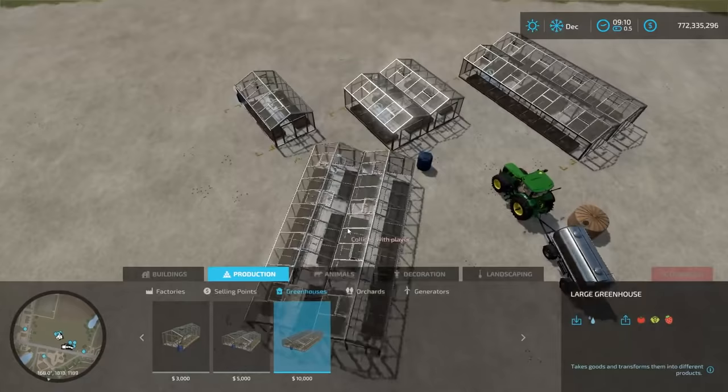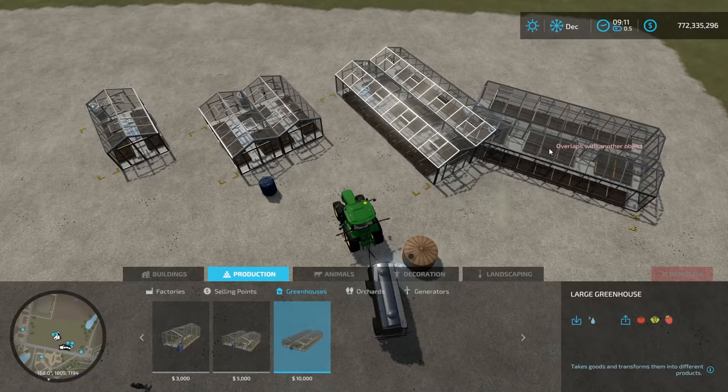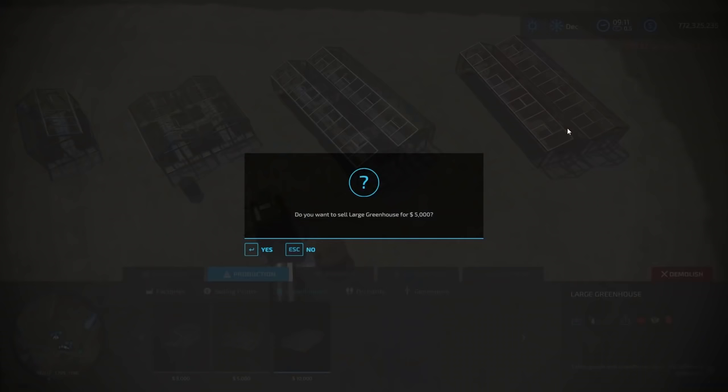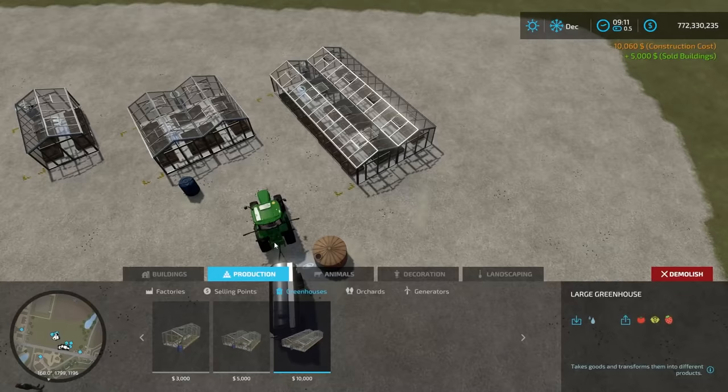We have a small one out here, a medium one, and a large one. You can rotate them smoothly by holding down the right mouse button. You just got to place them. If you placed one and didn't want it, you can hit the demolish button and remove them fairly easily.